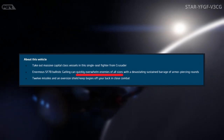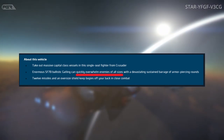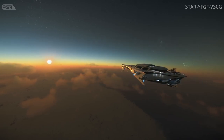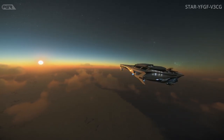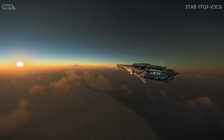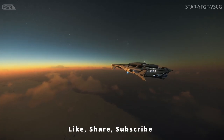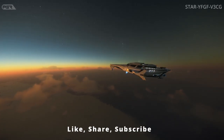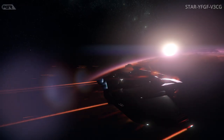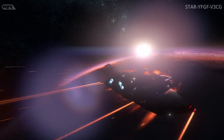It also says '12 missiles and an oversized shield keeping bogeys off your back in close combat.' So ideally the Crusader Aries was supposed to be a very scary ship to run into on the battlefield — and it was when it initially released. But CIG nerfed it not too long after it was sold and released, and a lot of people are not happy about that.